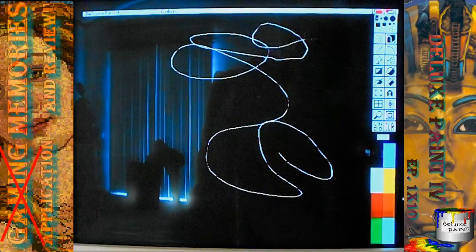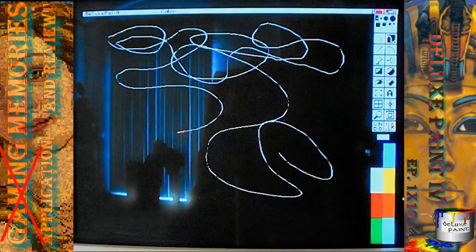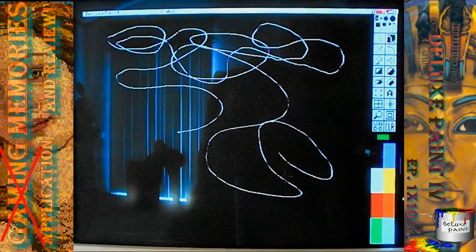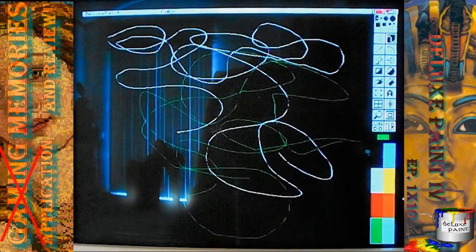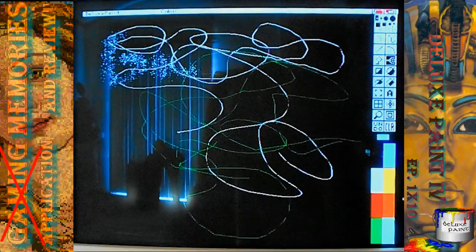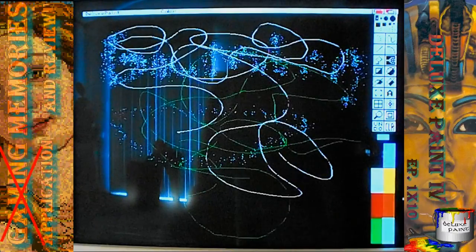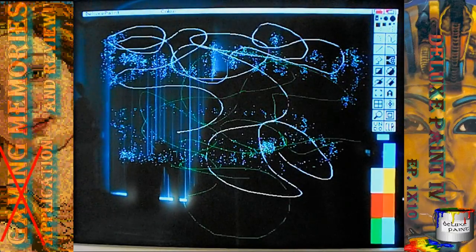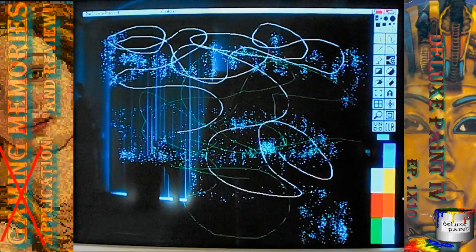I can do it in Personal Paint, but Deluxe Paint doesn't seem to like me in the high-resolution mode with changing the colors anyway. You've got more resolution — you have more room to do stuff. If I wanted to do my 'Gaming Memories and Reviews,' I would have a lot more space with which to write. You got an option — 16 colors for high-resolution is a good option if you want to do that.